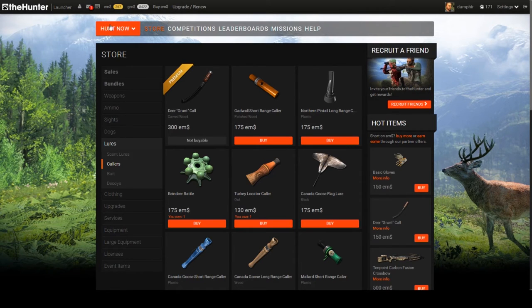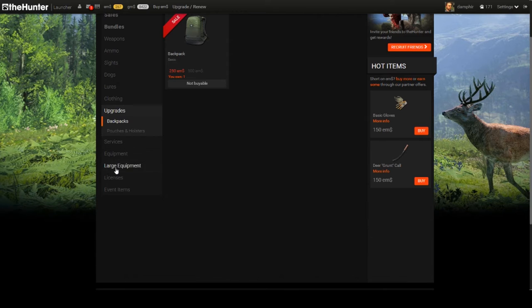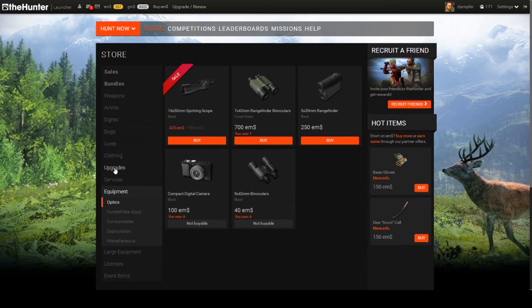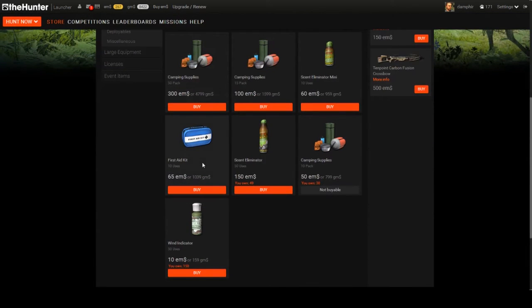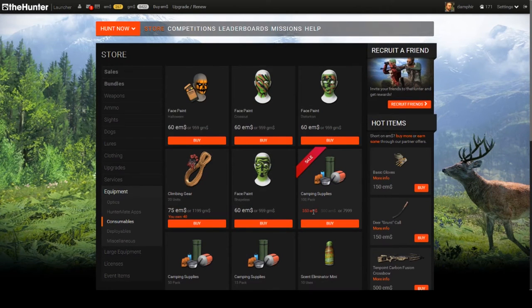You also get 200 EMS, which is another two dollars, so that's six bucks total. They also have a scent eliminator which is a dollar fifty, so it's almost ten dollars worth of stuff if you use that code and sign up for a new account.